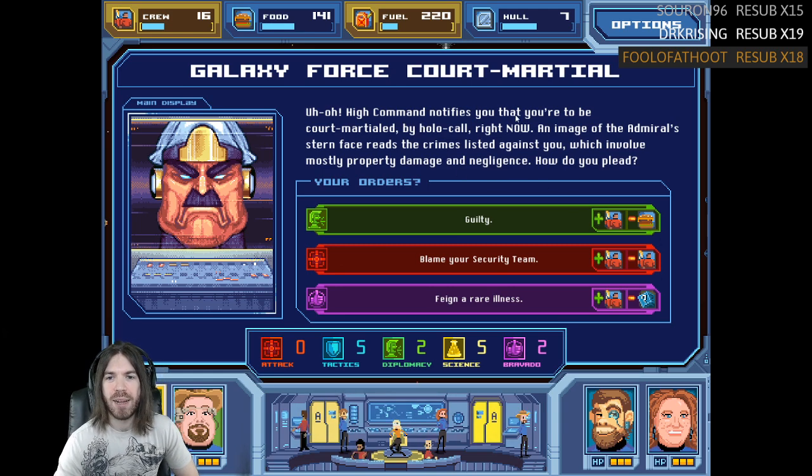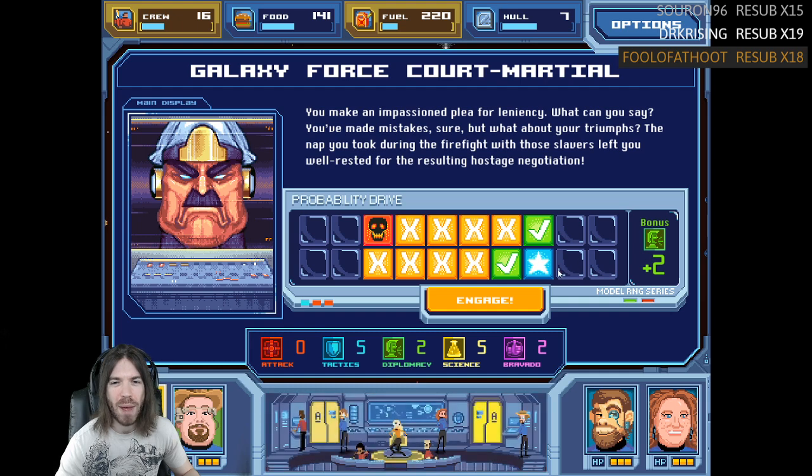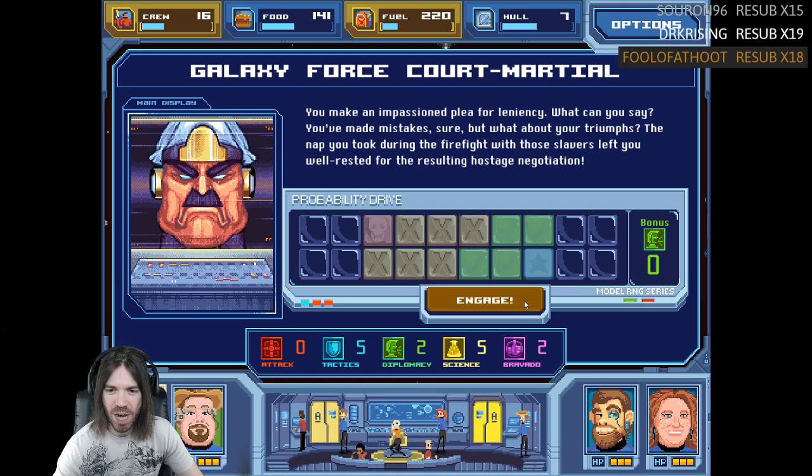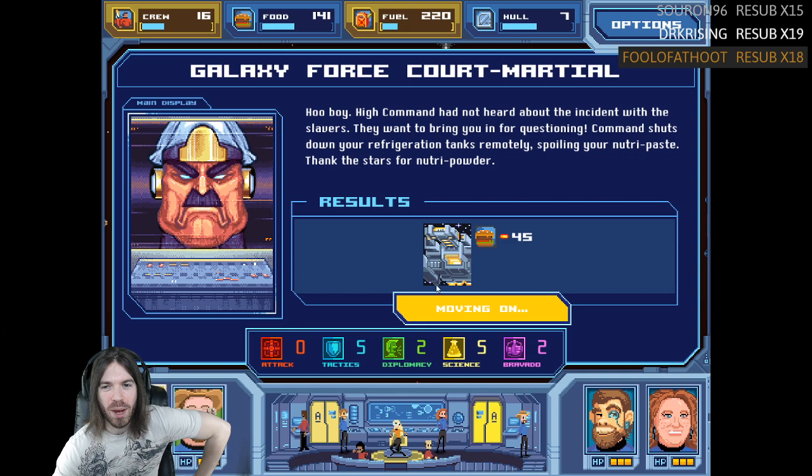High command notifies you that you're to be court-martialed by holocall. An image of the admiral's stern face reads the crimes listed against you — mostly property damage and negligence. How do you plead? Guilty. You make an impassioned plea for leniency — what can you say, you've made mistakes, sure, but what about your triumphs? The nap you took during the firefight with those slavers left you well rested for the resulting hostage negotiation. High command had not heard about the incident with the slavers. They want to bring you in for questioning and shut down your refrigeration tanks remotely, spoiling your neutropaste. Thank the stars for neutropowder.